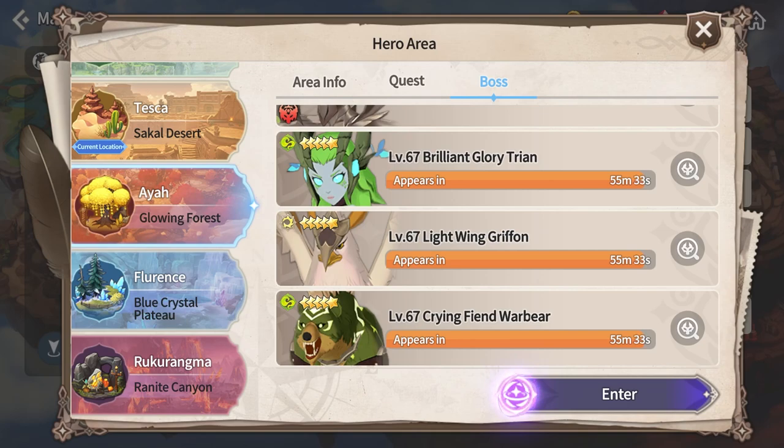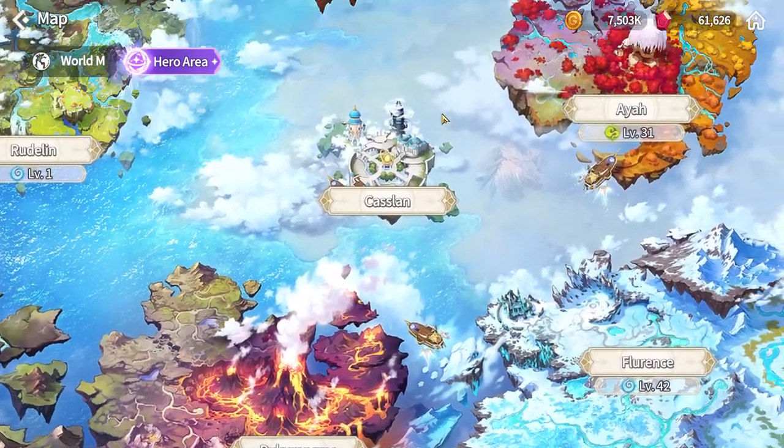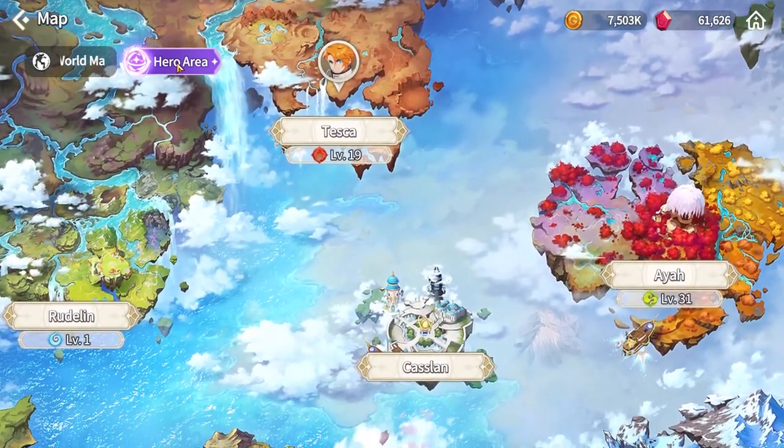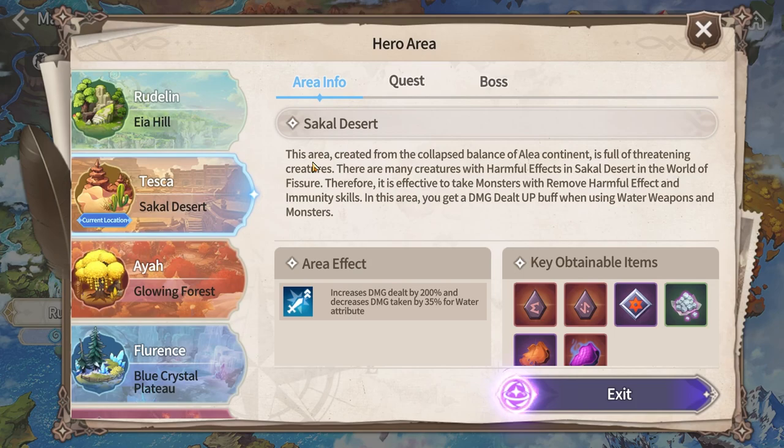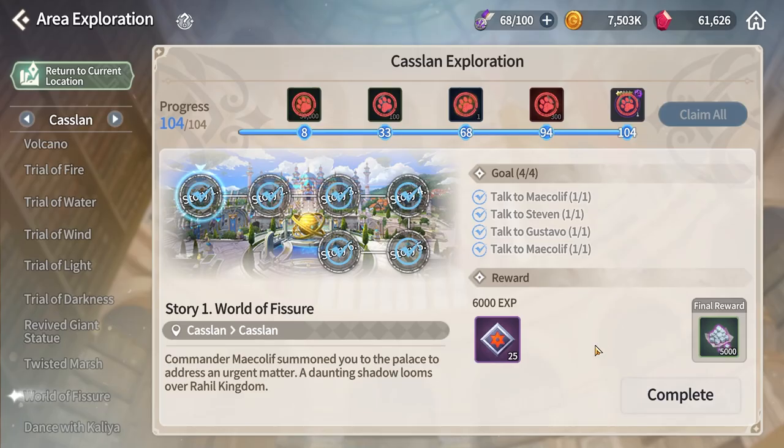Hero Area is basically the same five regions you've been doing through story mode, but it contains way harder mobs, various mini bosses, an elite boss which is the Baphomet, and various conditions and drops for each region. To access this dungeon you will need to meet two requirements.